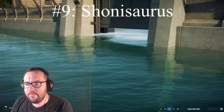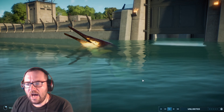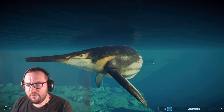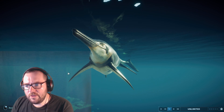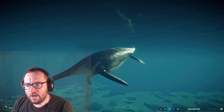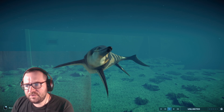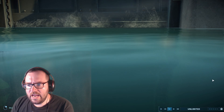At number 9 is essentially the ichthyosaur on steroids — the Shonisaurus. Just like with Tylosaurus, I feel like Shonisaurus should have been a bit bigger, enough to rival the Mosasaurus. It doesn't really do much apart from swim around, and when it does it kind of looks like a whale. Overall it's a very cool design and one of the more accurate-looking aquatics, but there are way cooler ones.